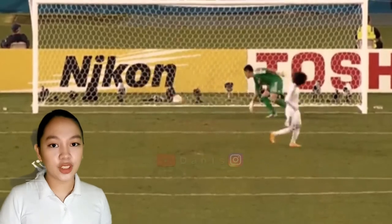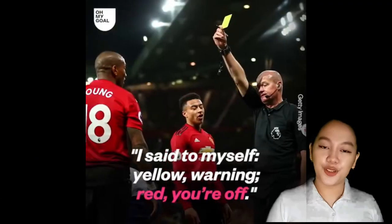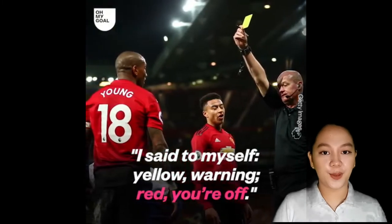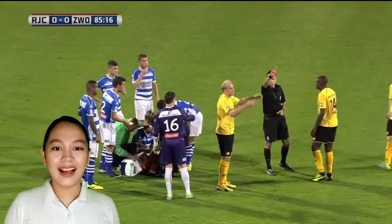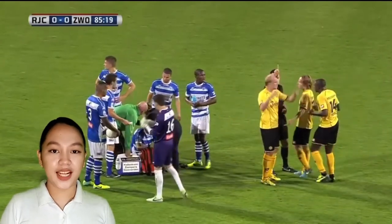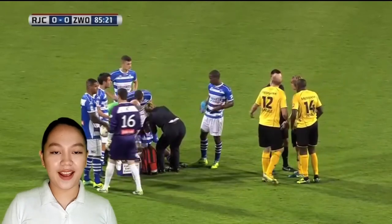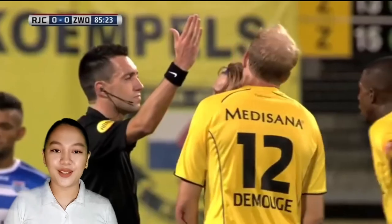Each team has 5 fouls allowed, and any fouls after the fifth will be penalized by a 10-meter penalty shot by the opposing team. During the game, referees have the option of using 2 cards: red and yellow. Lastly, the referee has the right to warn, ask to leave, or eject from the playing area any spectators or players who bring the game into dispute.